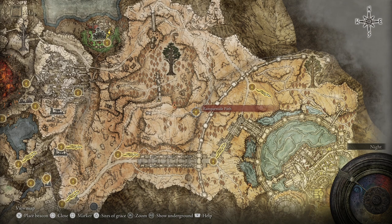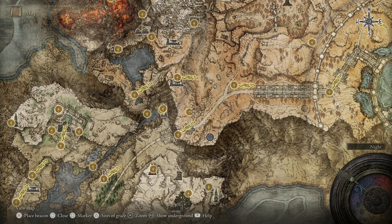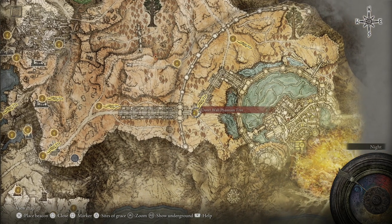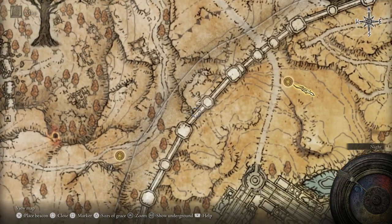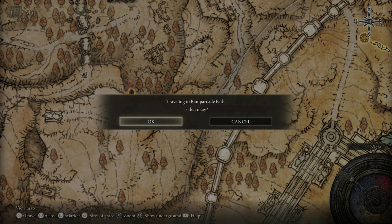If you don't have this, the easiest way is — let's say you started from Altus Plateau like before — you just follow the road along. There are some enemies around here, but you can run past them on the horse as long as you're quick. Then come out of this gate, hang a left, come down this little bit here. This part is obviously a cliff, and then you'll eventually reach the Site of Grace.